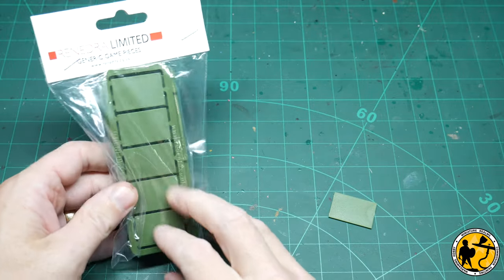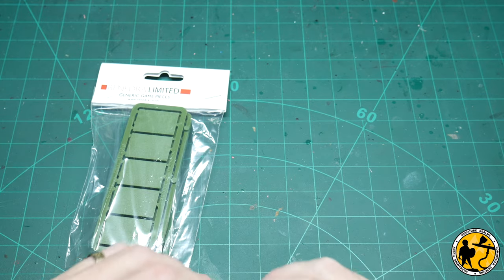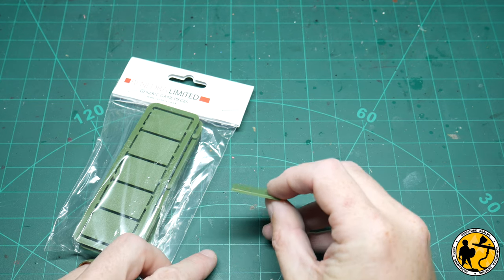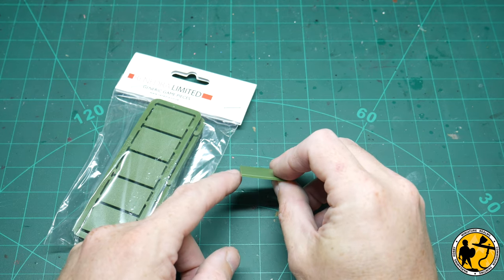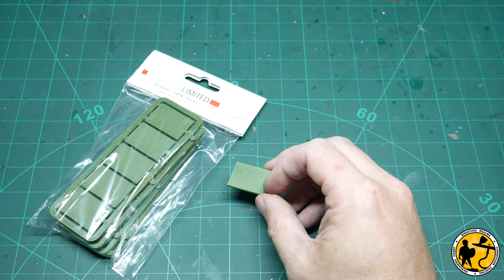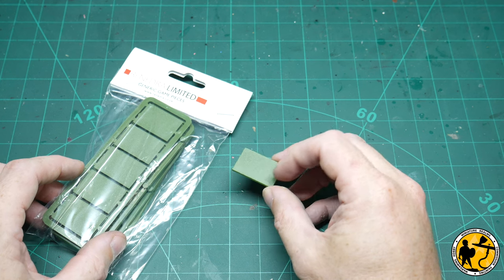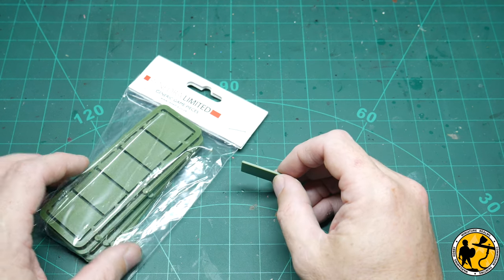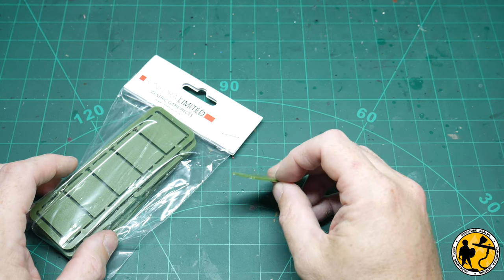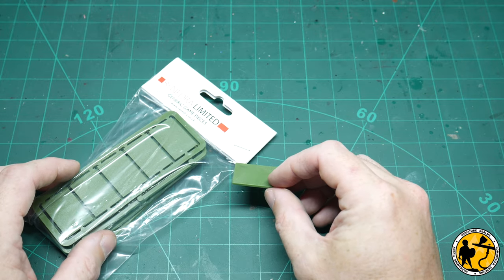These are the extra bases I'm using - I've picked up ones from Renedra, little plastic ones. The reason I've done that is they match the thickness and have a slight beveled edge. I ordered some MDF ones first, much like I did for the cavalry, but these seem better and are a very similar price to MDF bases. I would recommend these plastic bases over MDF where possible.